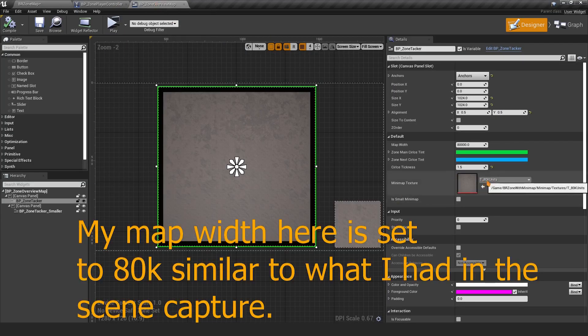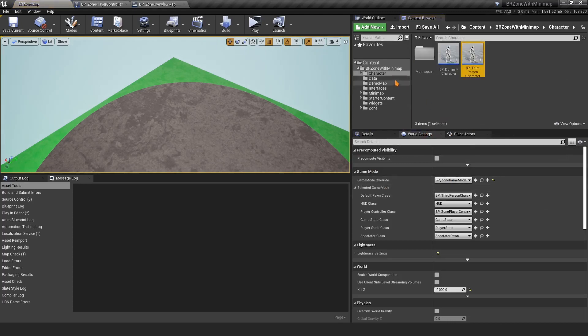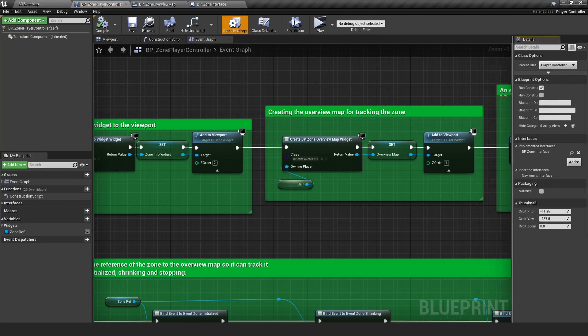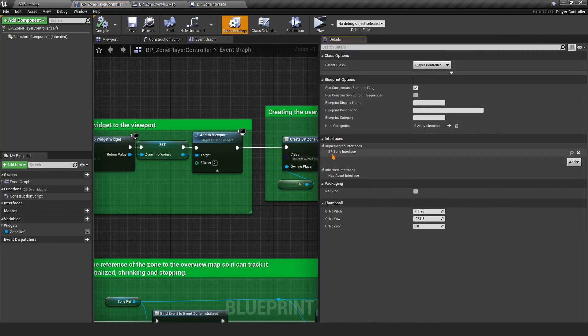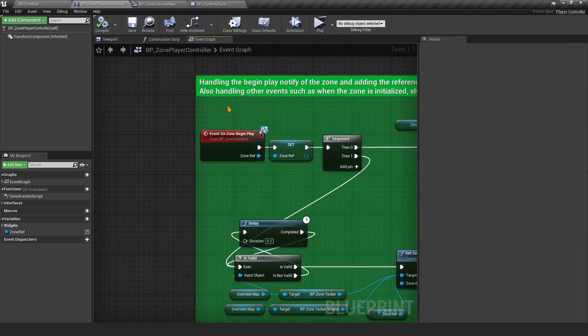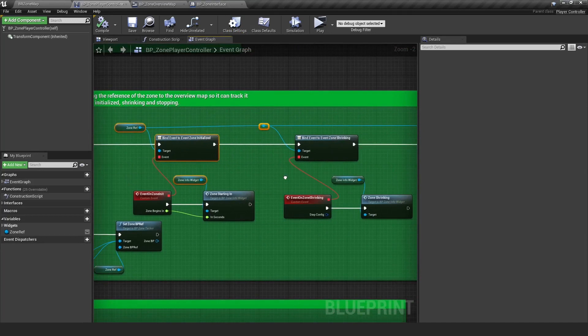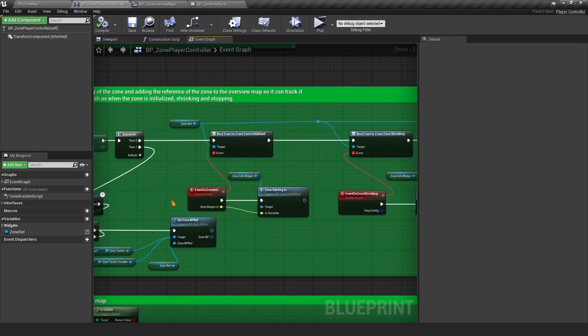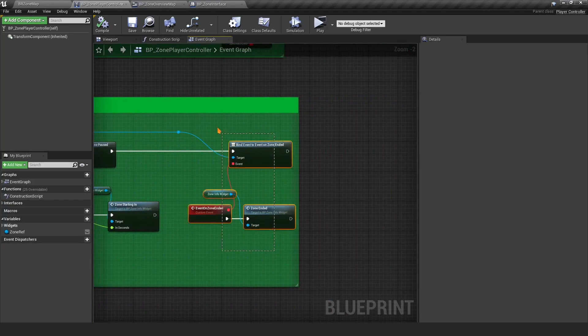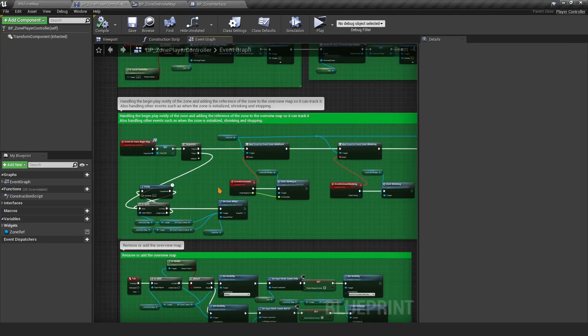We're using a static texture of 80K units. In the character we have an interface with events: Zone Begin Play, On Zone Destroyed, On Zone Inside, On Zone Outside, and On Zone Taking Damage. This interface is implemented in the Player Controller. When Zone Begin Play triggers, we handle the zone event — doing something when the zone is initialized, when it's shrinking, when it's paused, and when it ends.